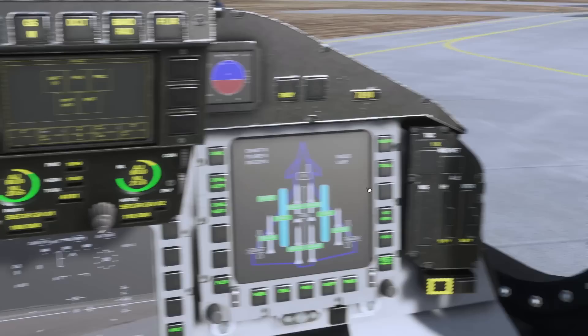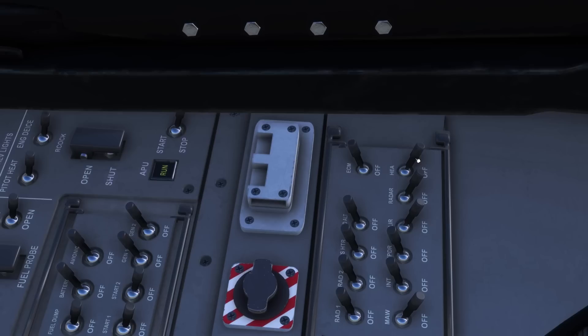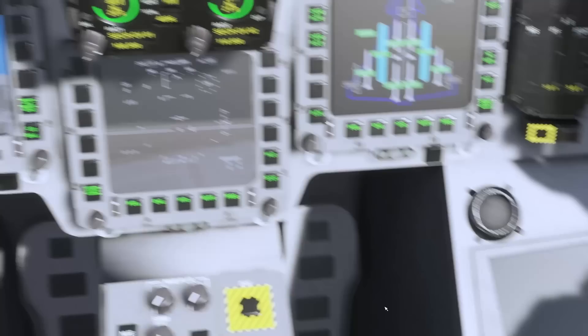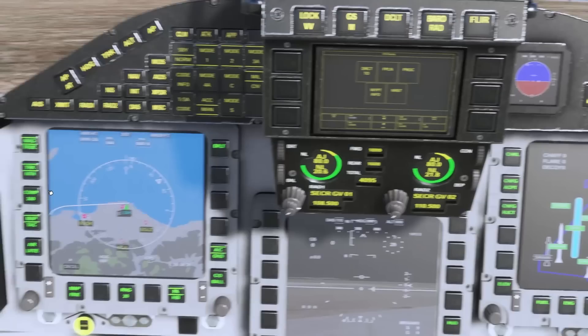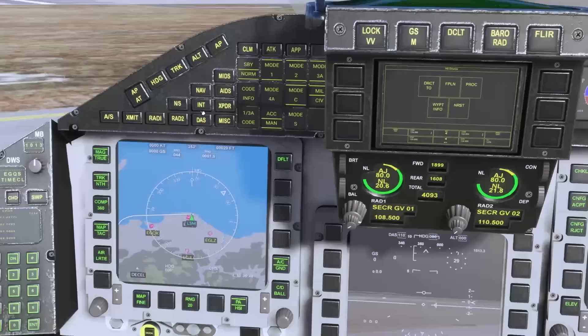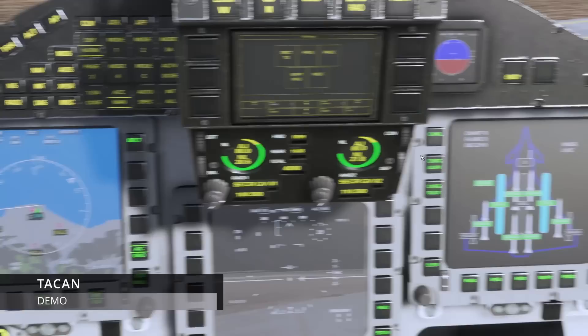Note that IFF is separate to the transponder. If you find you can't flick standby to norm, look lower right and check those switches — if one is in the off position that's why. Make sure all those switches are forwards. So with normal selected, 4577 is the code with modes 1, 2, 3, Alpha and Charlie. If you want to change the IFF that is INT — you get a similar page to the transponder, you can set it up and then set to norm. You'll notice on the right-hand side you get manual for the IFF.